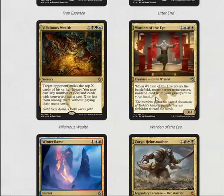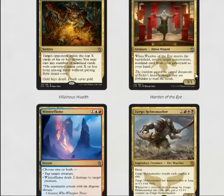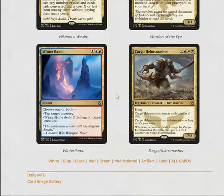Warden of the Eye is a five mana 3/3 that returns a non-creature, non-land from your graveyard to your hand. It's not that good — a 3/3 is just a terrible body. Winterflame is bad Electrolyze — or bad Fire and Ice — you can tap a creature or deal two damage to a creature, which is okay but fine for limited. Zurgo Helmsmasher kills all the things; he's so good.